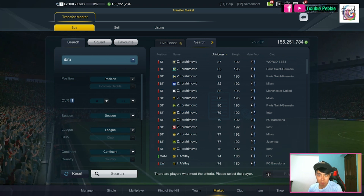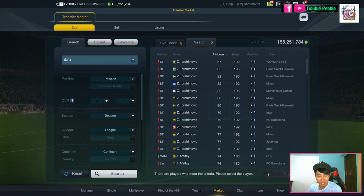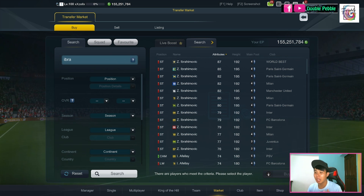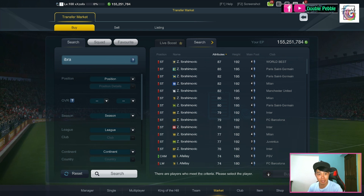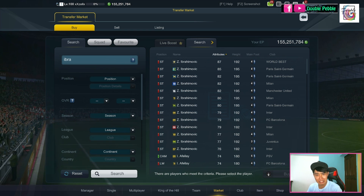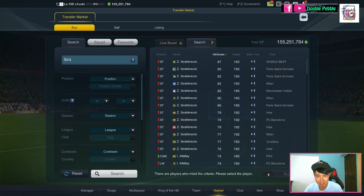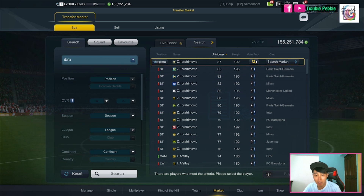Welcome to Double Pepper. Today we are looking at a very expensive player — World Best Ibrahimovic. The reason I'm doing him is because more and more people are requesting high-value players. I guess many people are getting more EPs now, which is why you can afford more expensive players. I think he is the second most expensive player in the game behind World Best CR7.